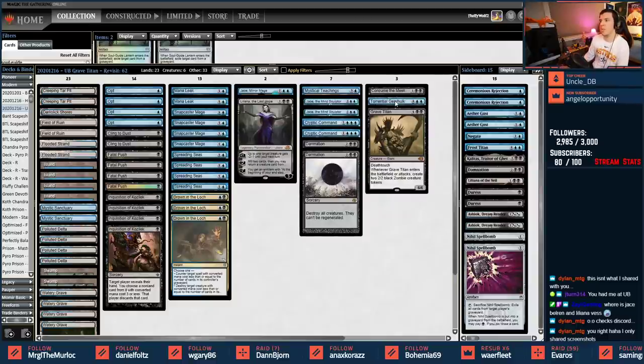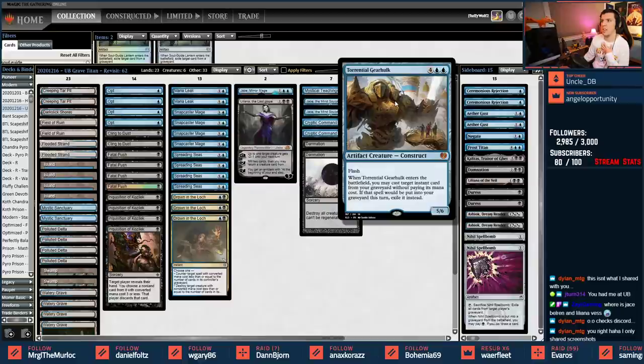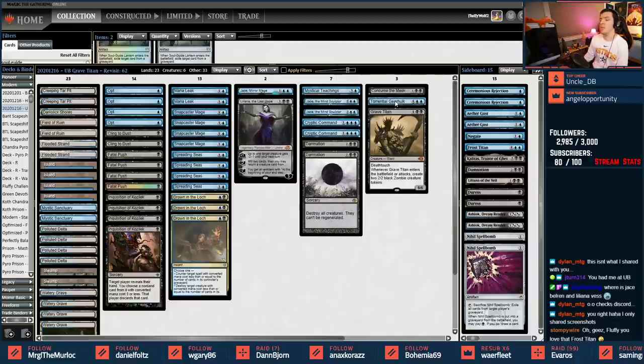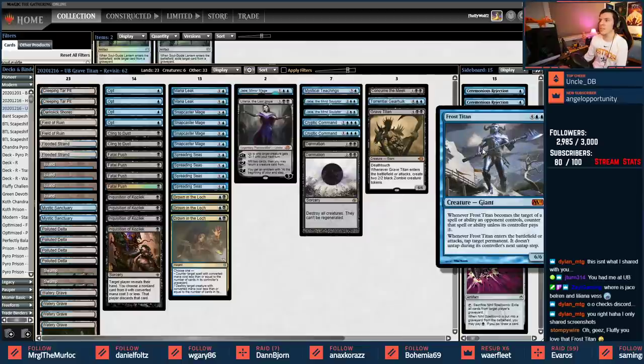Something mentioned frequently on stream was running Torrential Gearhulk. If you remember our Grixis Titans list, Frost Titan was actually one of the more dangerous titans for opponents to face. Inferno Titan was a bit of a joke - we only cast it once. Grave Titan did serious work, but Frost Titan was the standout, so I've plopped a Frost Titan into the sideboard.